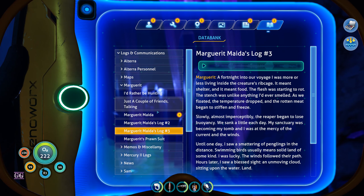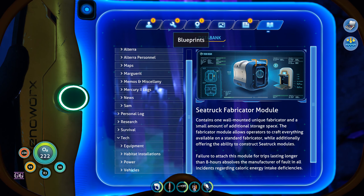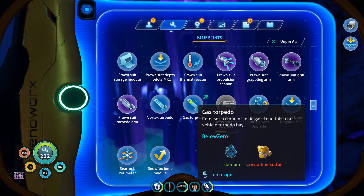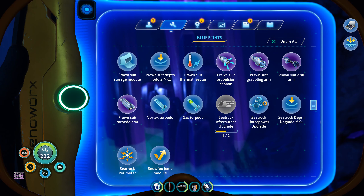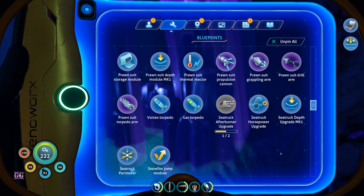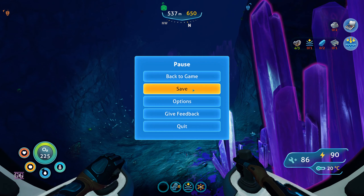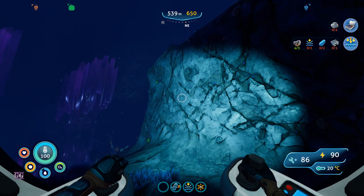I don't care about Marguerite — give me the vehicles. Here we are: gas releases a cloud of toxic gas — load this to a vehicle torpedo bay. Vortex torpedo, Prawn torpedo arm, and propulsion cannon. Industrial-strength propulsion cannon designed to fit a Prawn Suit. Okay, it doesn't say exactly what it does — fine, don't tell me. This probably does nothing. I should save — remember to save. Now going into unknown territory, looking for kyanite.